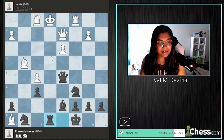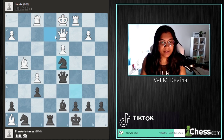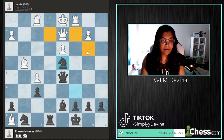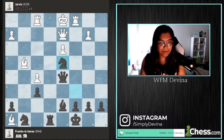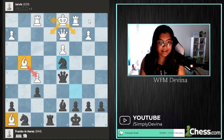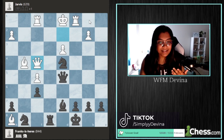Frank capitalizes on the opportunity, controls the e-file, and after the king moves, plays an amazing move — knight to d4 — controlling a ton of squares around white's king and improving the positioning of his pieces. This is an outpost. The knight has an outpost on d4 and white's king is basically just trapped. The bishop on h8 is trapped as well, the bishop on g4 is stuck behind a pawn, and white's king is definitely in a lot of danger. White plays queen a4, and now it's open season on white's king.